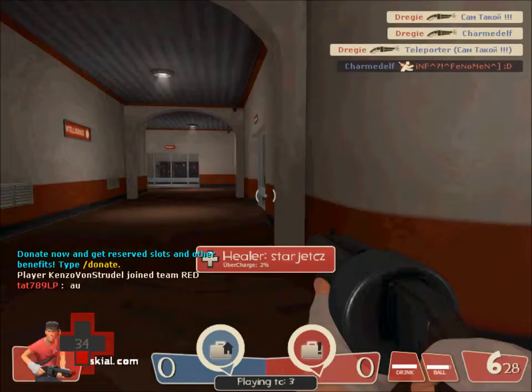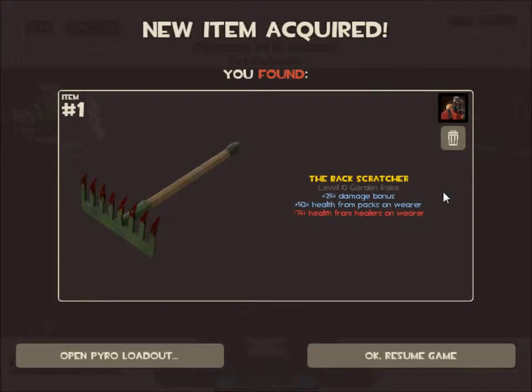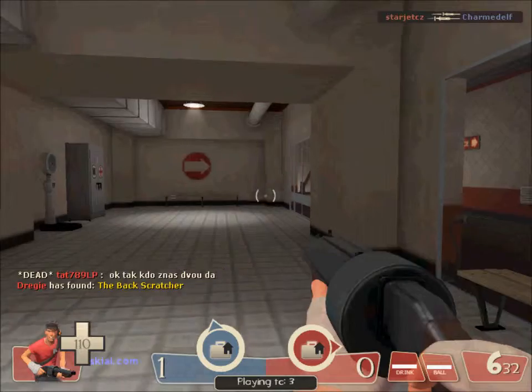Oh, thanks doc! We found the Back Scratcher — let's see what it does: 25% damage bonus, no healing from healers. It's a good one, though, but I don't use the Pyro very often.